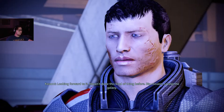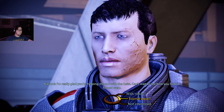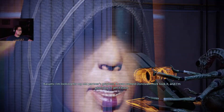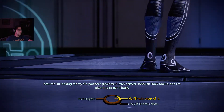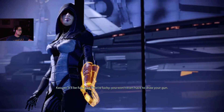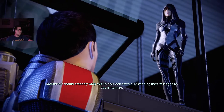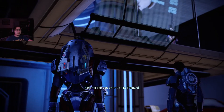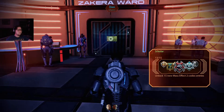'I'm really glad you're helping me out with the heist. Can't wait to see how you look in formal wear.' Nobody told me anything about this! 'I guess you could go with what you have on, but you'd kind of stick out at a fancy party. I'm looking for my old partner's gray box — a man named Donovan Hawk took it, and I'm planning to get it back.' 'We'll get it done. It'll be fun, and if we're lucky, you won't even have to draw your gun.' From behind at first, she almost looked like she was a quarian, but no, she is not.